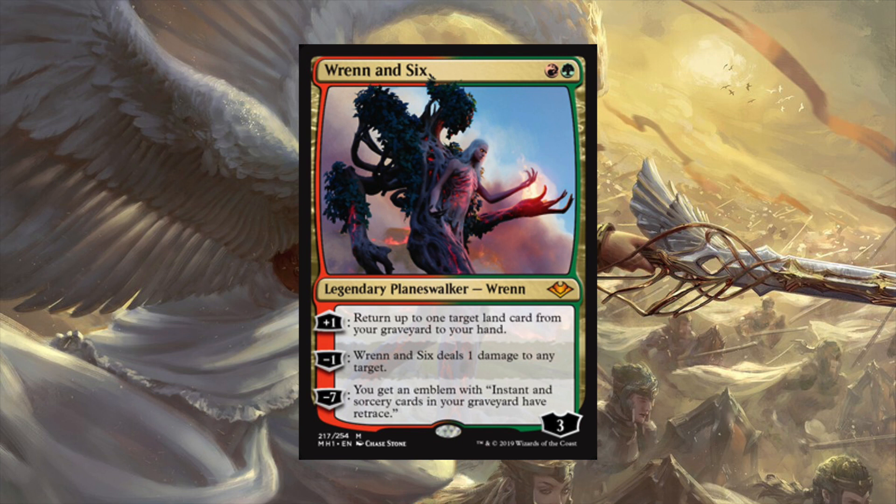The fact that the plus one on Ren and Six is not actively bad already makes it awesome. You may have a land in your graveyard or you may not, but if you do it's all upside. Just imagine turn two getting this out and already being up to four loyalty, bringing back the fetch land you played on turn one. You've ramped and you've got a planeswalker in play with growing loyalty - seems really good. This one does look modern playable. We're in an interesting spot where we'll find out where the format sits once the set sees modern play.